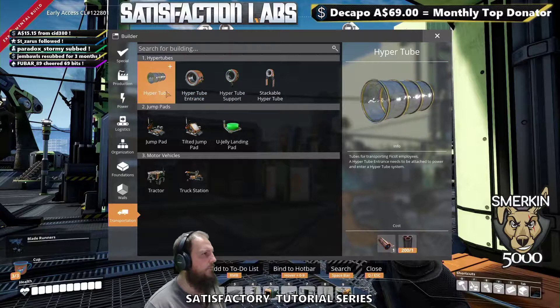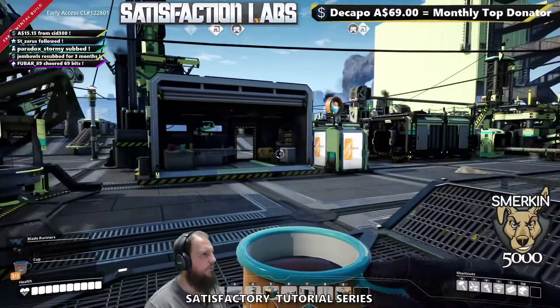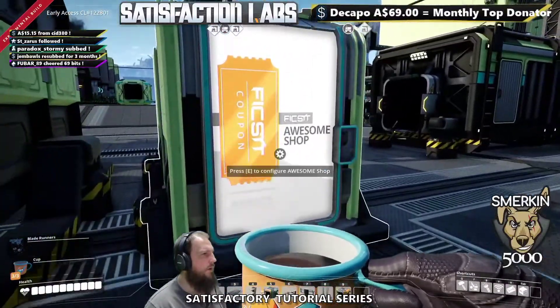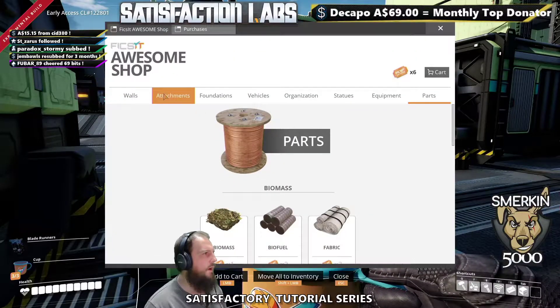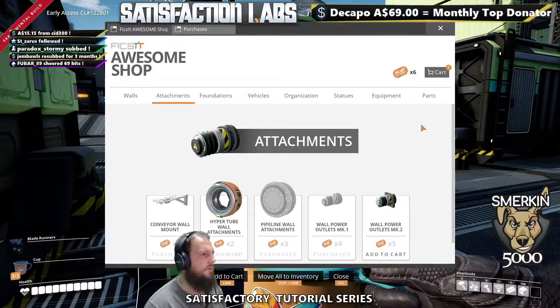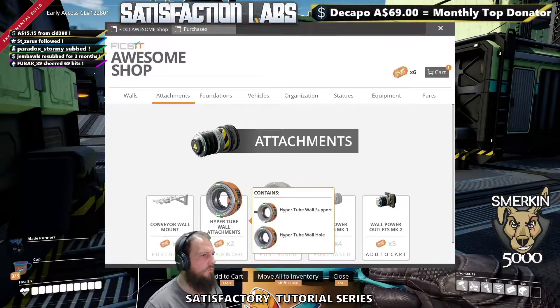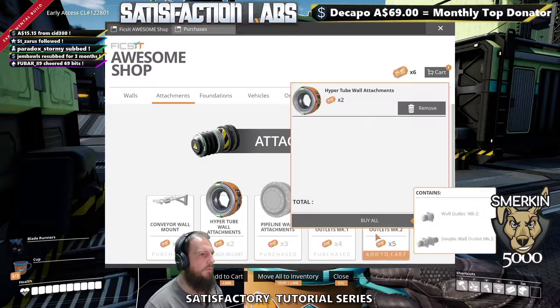The hyper tubes are in our transportation area and they add new features to the game. They are a mechanism for getting around — you can use them for going up and down buildings, but also for traveling great distances. We're also going to unlock these attachments as part of the process because we're going to use them in our builds. They give you some wall supports and holes, and I'll demonstrate how those work.